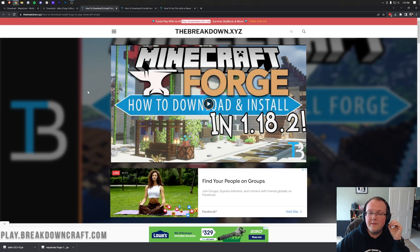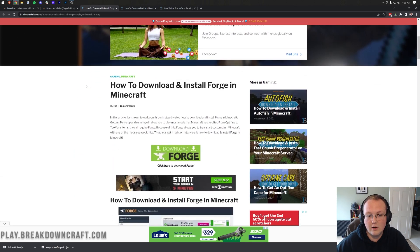Now, there's one more thing we need to download, and that is Forge. Forge is basically the mod loader that allows Waystones and Balm to connect to Minecraft. Forge is the bridge that connects Minecraft mods to Minecraft. We need Forge in order to install these mods, and luckily, you can find a link in the description down below that will take you to our in-depth guide for downloading and installing Forge.